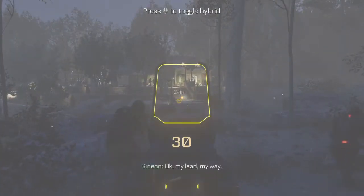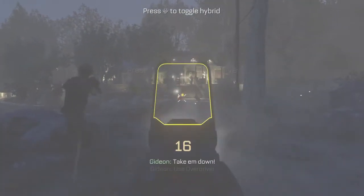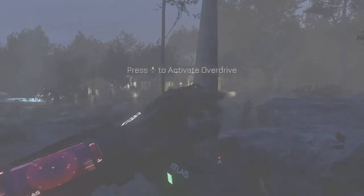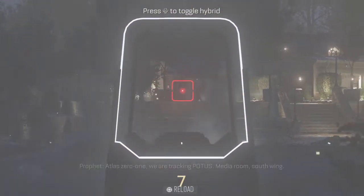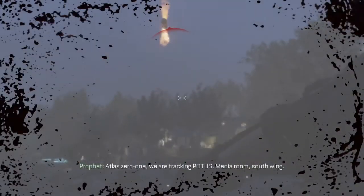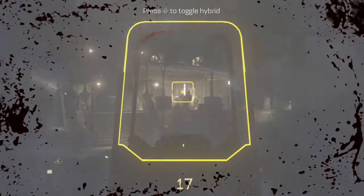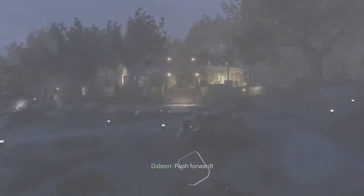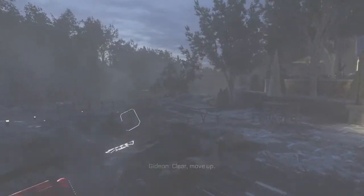Okay. My lead, my way. Here they come! Take them down. Use overdrive. Atlas 01, we are tracking POTUS — meteor room, south wing. Push forward! Clear. Move up.